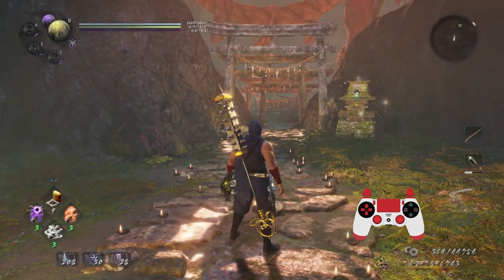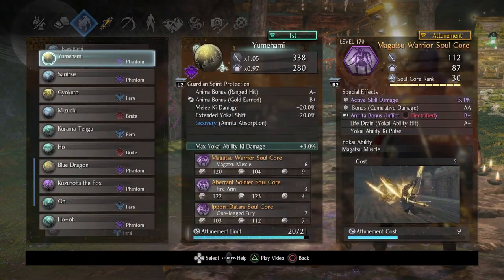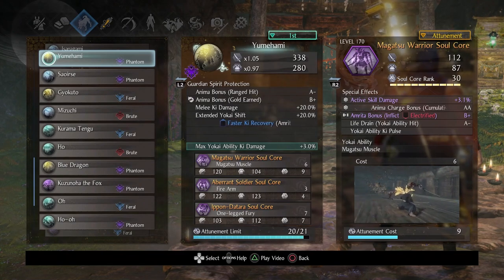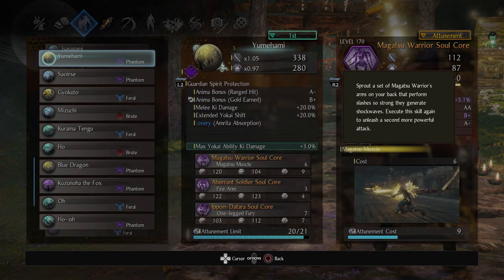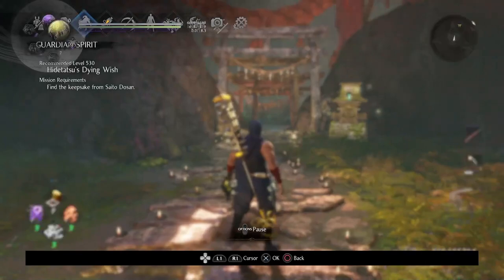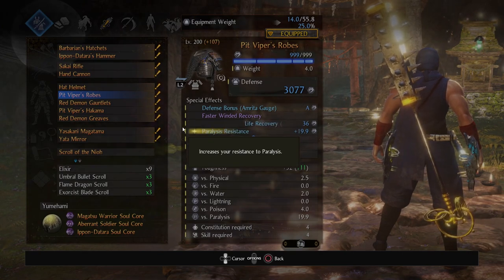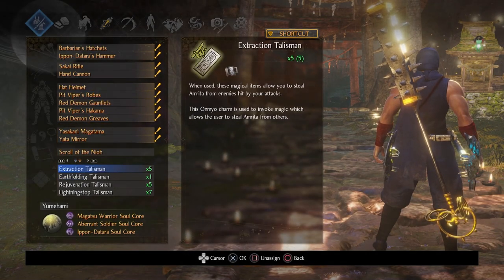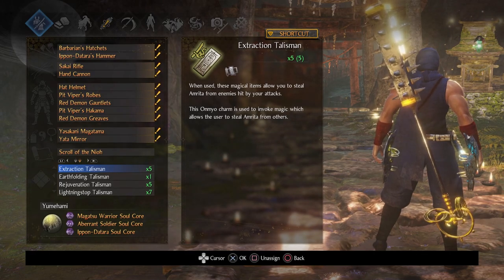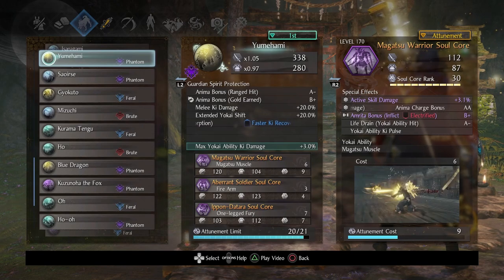Going through my soul cores: Magatsu Warrior is pretty much just a massive pressure play. You can activate it twice if you have nine anima and you can get a ton of extra hits. It's particularly effective at close range. I use this in conjunction with my life recovery on Amrita Absorption, and I pair that with Extraction Talisman and I can just refill my life pretty quickly. So it's multi-purpose and really valuable — I get a ton of life back, I do a ton of pressure, and during the long animation I regenerate a ton of ki.